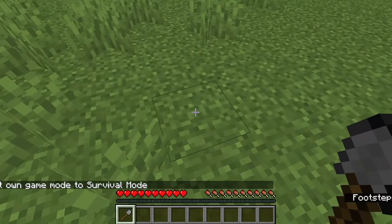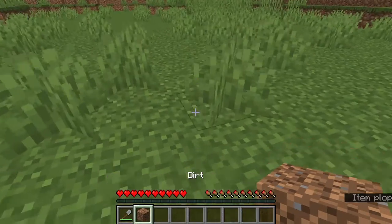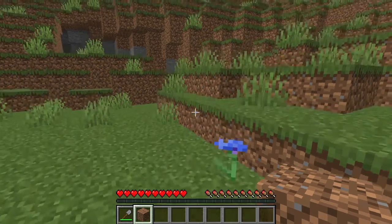Number 9: Minecraft Grass Block. Minecraft grass is so unique because when you mine the grass it turns into dirt, which is a pretty sus Among Us move.